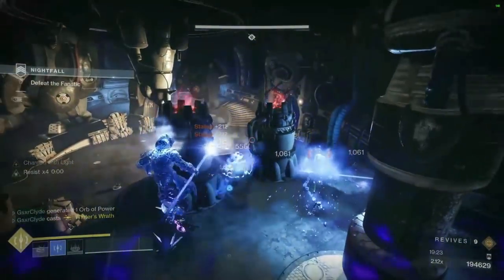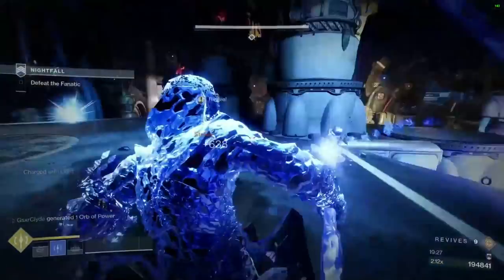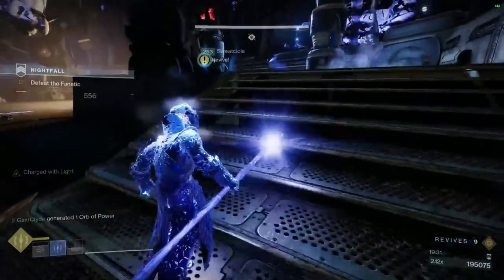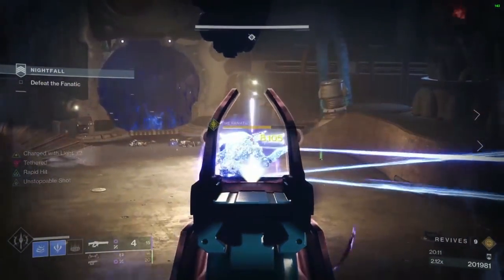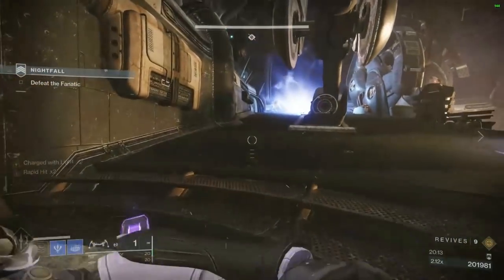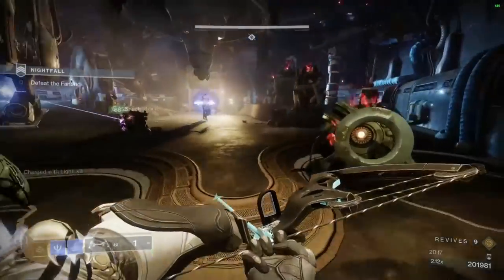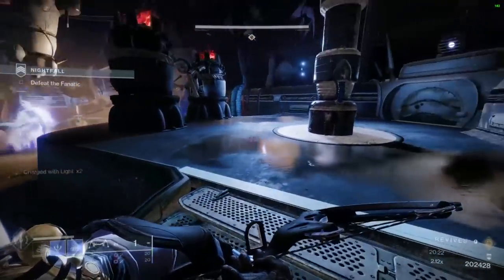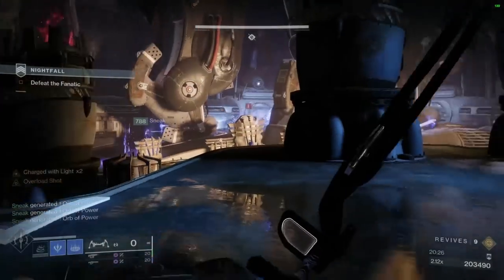Now we're going to freeze these adds — the add clear is pretty much good. We're going to deal with an Overload champion. While you're fighting this Overload, simply stun him, go around the room, find your ammo, and once you kill him you're going to start the second phase of the fight. This is where he's going to tether you — very annoying. You're going to have adds spawn on the left side, make sure you're away from the adds, moving and controlling. I'm moving very far away, throwing out my turret and killing them from range.